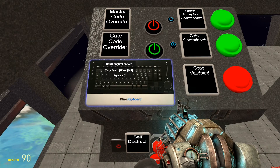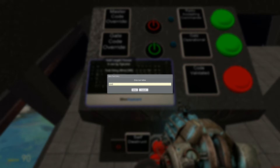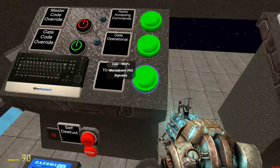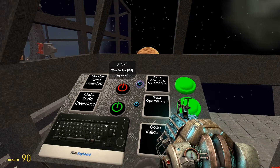First thing to do, pretty much before you do anything except activate the gate, you need to enter the master code. The default master code is 0, 0, 0, 0. Hit enter and it'll enter the code. This light will turn on, and if this light is on, you can do things. So if the light's just on, you can change the radio accepting commands, like that.